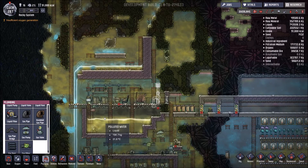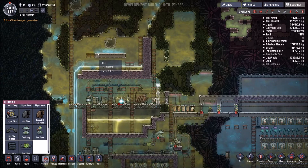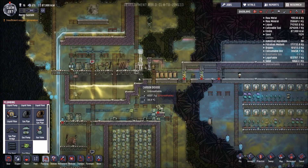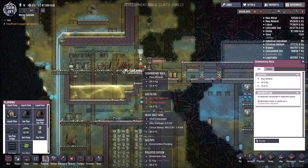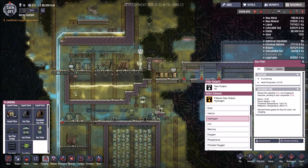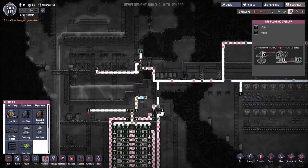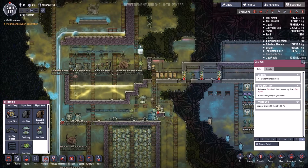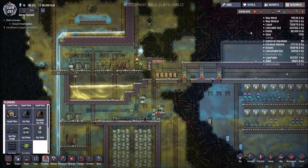We've currently got a geyser that produces steam which gives you clean oxygen. We are now going to have a new natural gas geyser — at the moment I'm not entirely sure how that's going to work because it hasn't been fully revealed yet. And the forecast fence is going to be one of the new buildings announced on the next live stream, which is something I'm really looking forward to.